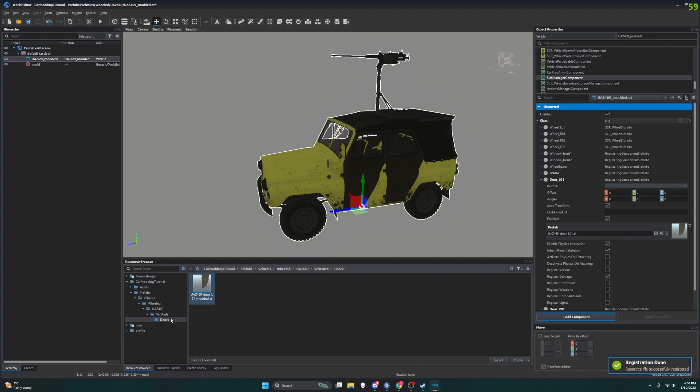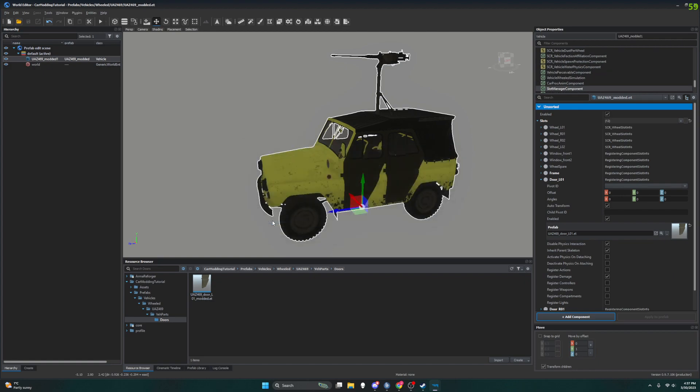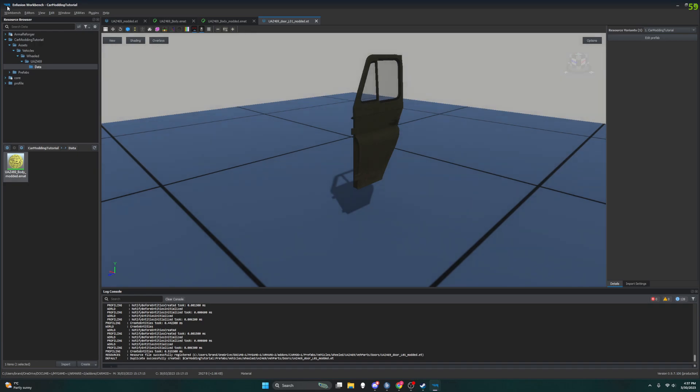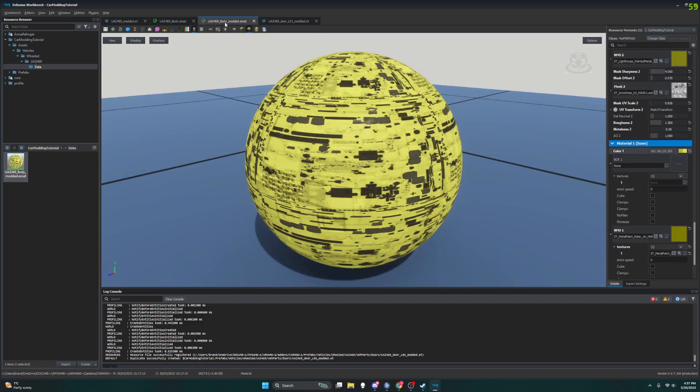All right, it brought us back and made... let's see, it didn't make new stuff because we already had these here — we had our UAZ modded. And in our it made a new vehicles parts folder and our doors, our door modded. So before we open this up, let's save our prefab with options. I'm going to click on this — it brought me back to the Enfusion Workbench and I don't know exactly why it does that.